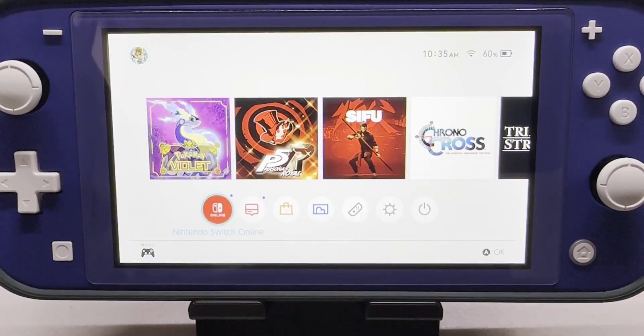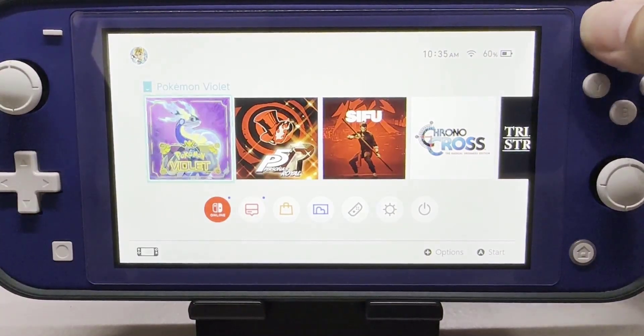Make sure the Switch console is connected to the internet. From the home menu on your Switch console, select the icon for Pokemon Scarlet and Violet without starting the game. Press the plus button on your controller, select the software update tab, then select via the internet.